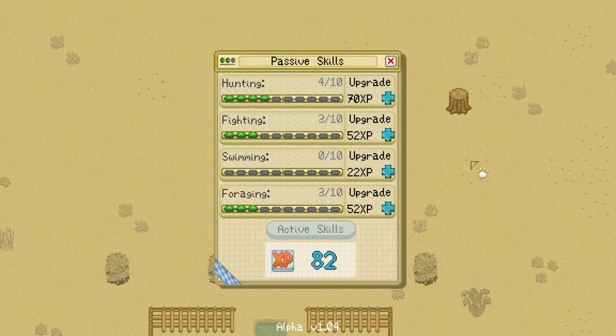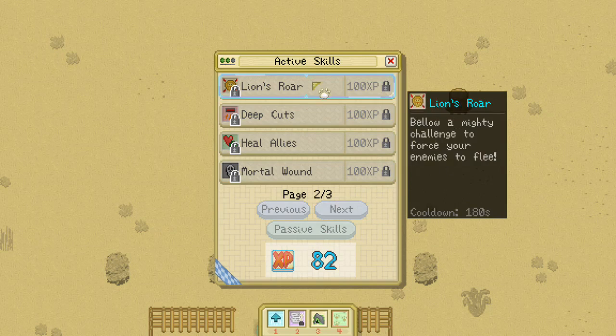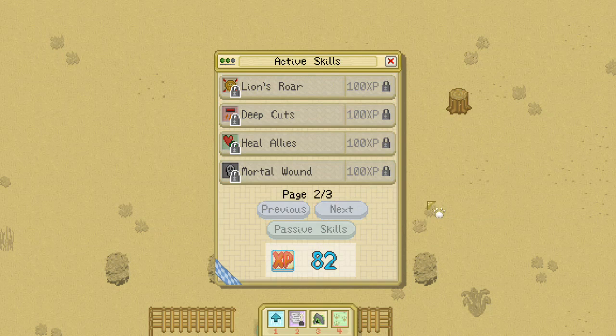I do like the idea of almost never upgrading the swimming skill. It'd be fun to make another cat — maybe we'll do that soon if you guys are interested. A brand new fresh cat that could represent a really active swimmer, and we might even go down a whole bunch of other active skills and try something else, like only being able to take over territories with fighting.